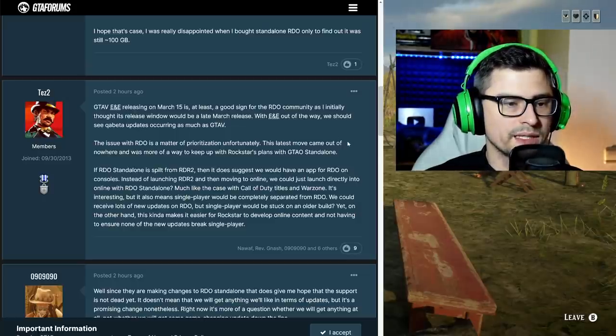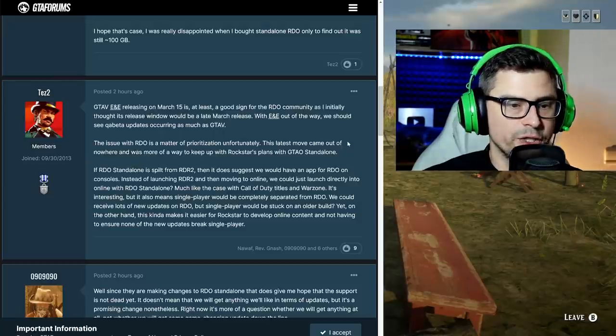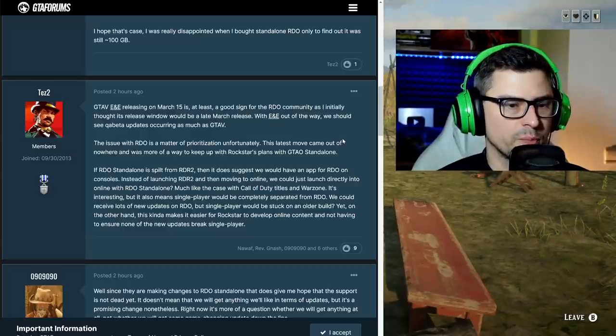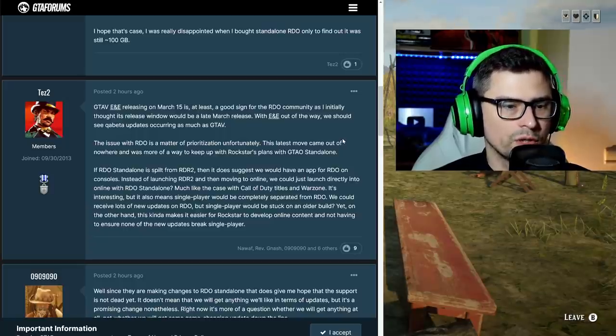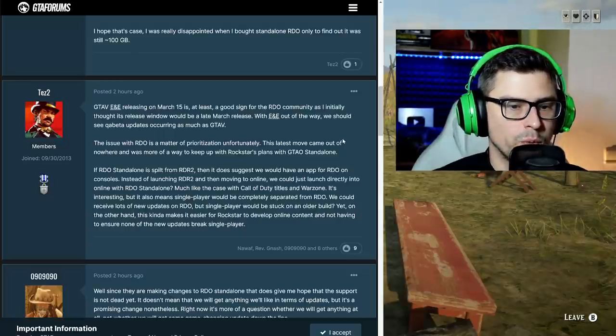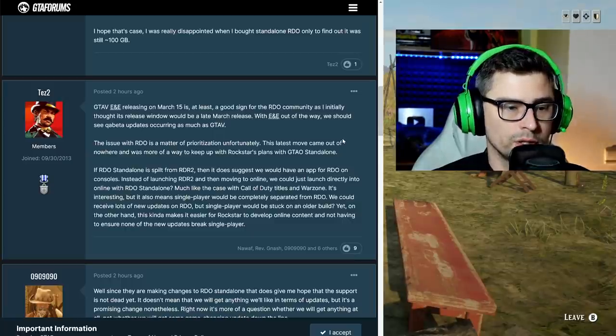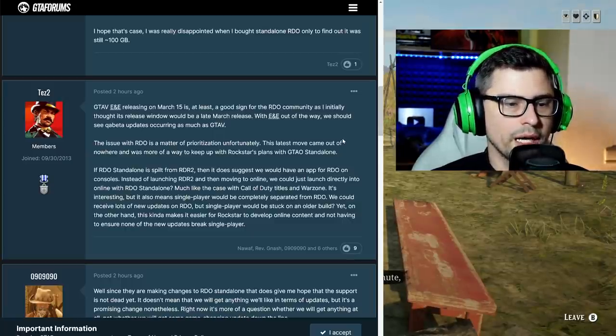The issue with Red Dead Online is a matter of prioritization. Unfortunately the last move came out of nowhere and was more of a way to keep up with Rockstar's plans for GTA Online standalone. He also talks about these changes: if Red Dead Online standalone is split from Red Dead Redemption 2, it suggests we would have a dedicated app for Red Dead Online on consoles, instead of launching Red Dead Redemption 2 and then moving to online — we could just launch directly into online.